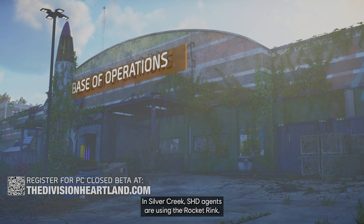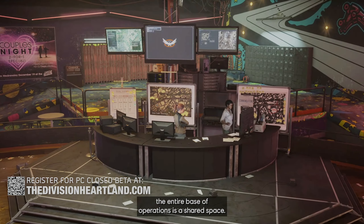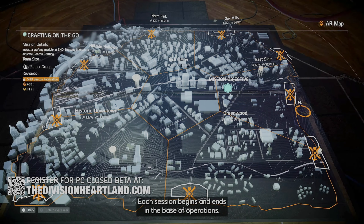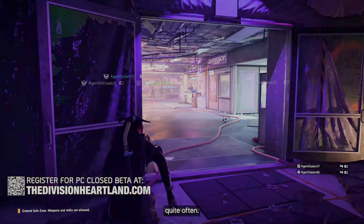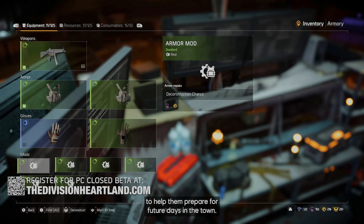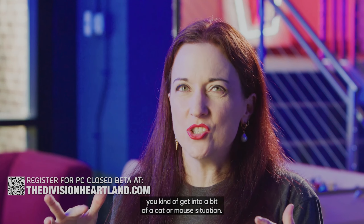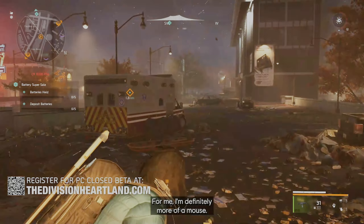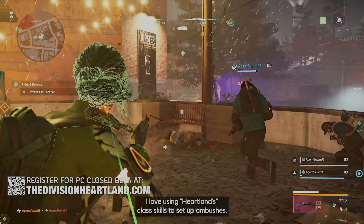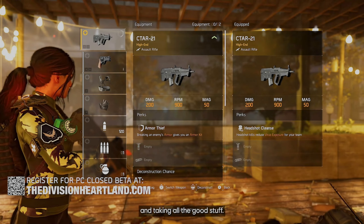In Silver Creek, agents use the Rocket Rink — an abandoned roller skating rink — as their base of operations. For the first time in the Division, the entire base of operations is a shared space where you can socialize, form a group, customize your character, and prep for your next operation. Each session begins and ends here. When you exfiltrate, you store materials and gear in your personal armory. Going up against rogue agents becomes a cat-and-mouse situation — you can use class skills to set up ambushes, coordinate armor repairs with teammates, and loot enemies after a firefight.